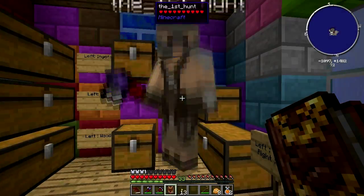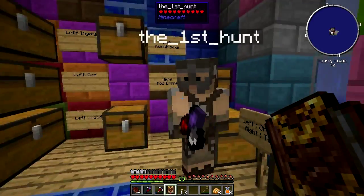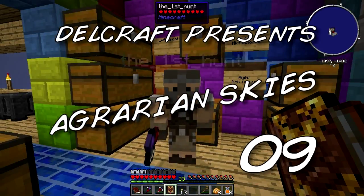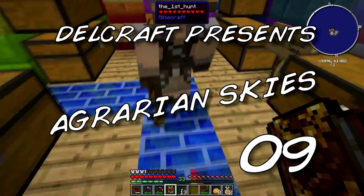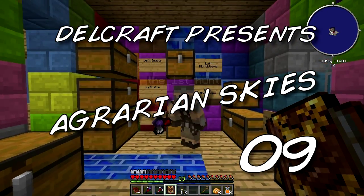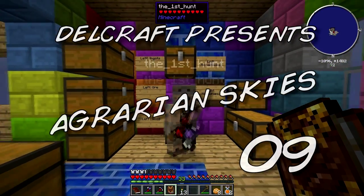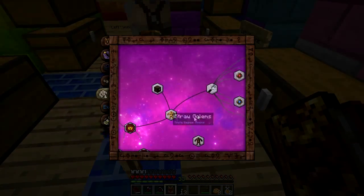Hello and welcome to episode 9 of Delgar's Agrarian Skies. What do we got on the chopping block today? Well, last time we did some Thaumcraft, and I forgot which aspect I needed, so I actually had to go back and watch my other video and figure out what order to scan things in to unlock the aspects.